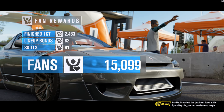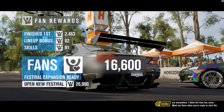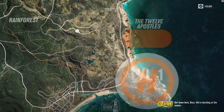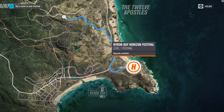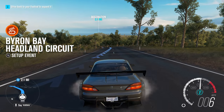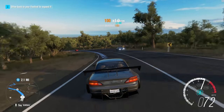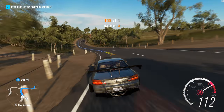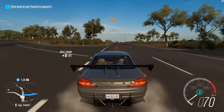Hey Mr. President, I've just been down at the Byron Bay site - you can barely move, people are everywhere. I think the time has come. Meet me there when you're ready to start the expansion. How did you know that's what I wanted to do? I'm just doing what the game says. Get down here, boss - we're bursting at the seams. Apparently Anna is too busy to set up my GPS. I thought your whole job was to set up the GPS for me, and you failed. Stupid technology - you can never trust it.